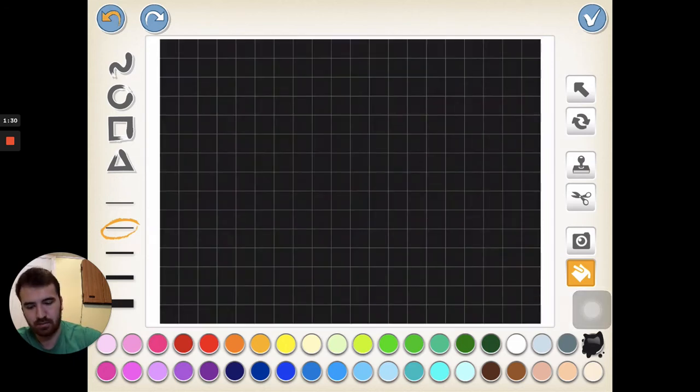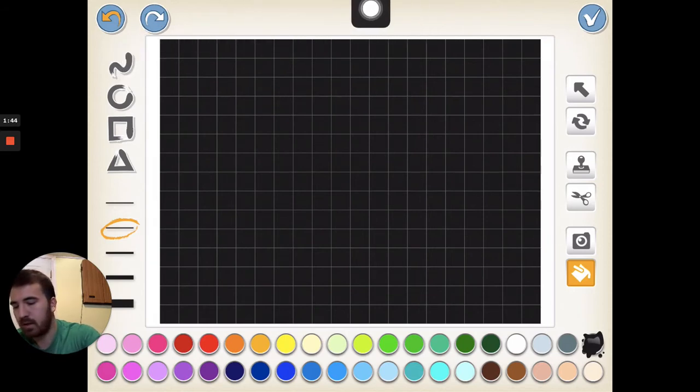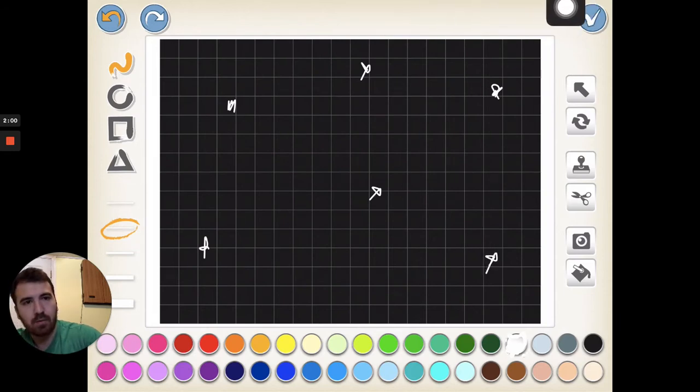We've got a black background now. If you want, you can add anything you want into it like stars. I could take my little scribble tool — this little curvy line right here — maybe set to white or yellow, and you can just scribble some stars. These are really ugly stars but they are stars nonetheless. Hit the check mark up here when you're done.